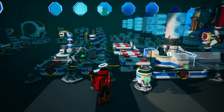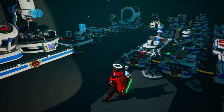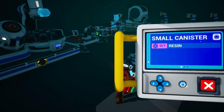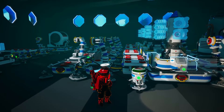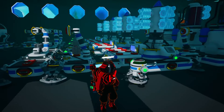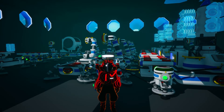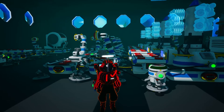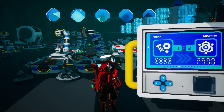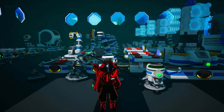Now we need to automate the trade platform to take off whenever it's full of scrap. Unfortunately, unlike the soil centrifuge and small printer which have a blue circle button for automation, the trade platform does not. So we have to find another way. Note: if you're watching this video well after it was made, check if they've added a blue button to the trade platform — if so, you can skip this part. If not, watch closely because this is going to be a bit complex.